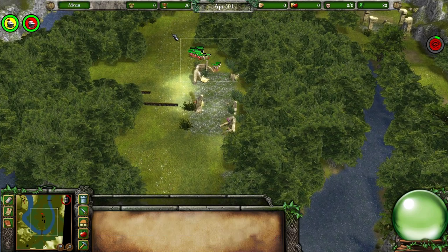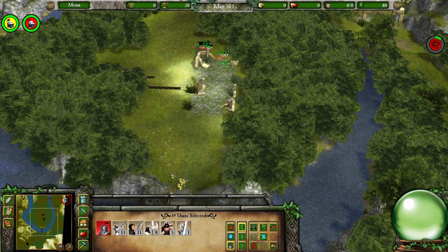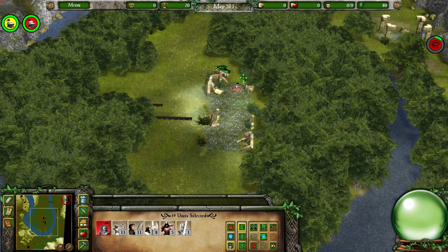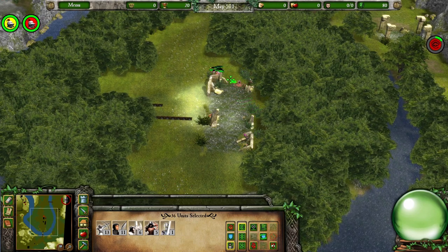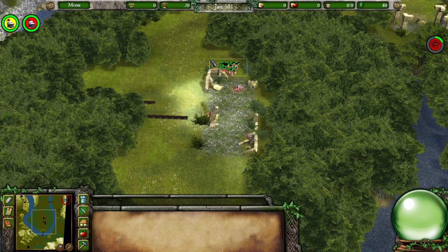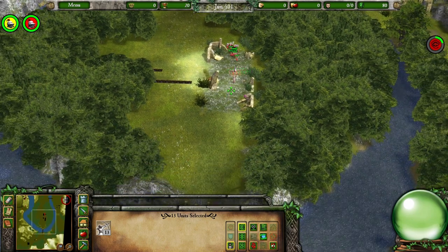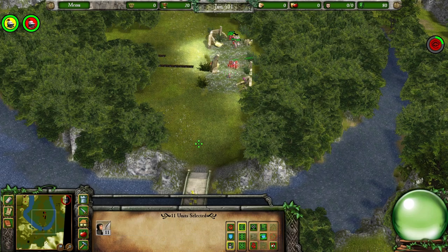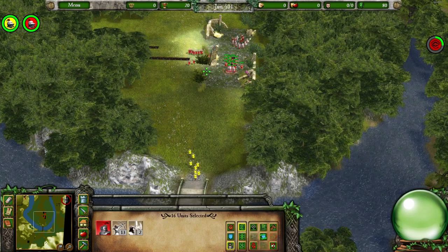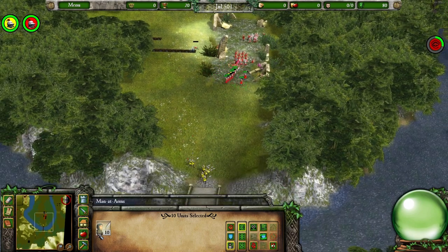Could do with some reinforcements. I'm going to be careful about them as well. They're so tempted to go the long way around — I can't get them to go through this little bit. Might have to manually make them do it. Let's bring the archers down a bit faster. Oh guys — yeah, you deserved that. We revealed it and you still ran that way. You kind of had that coming.